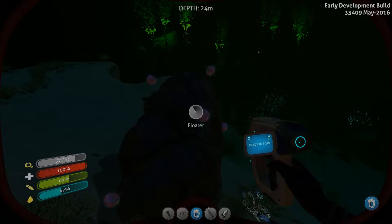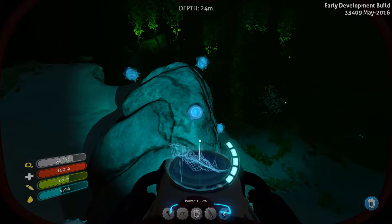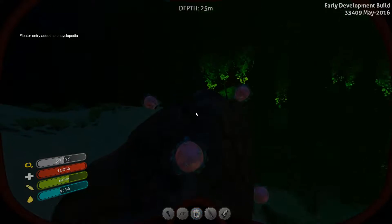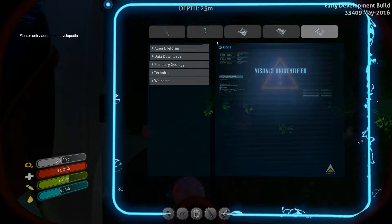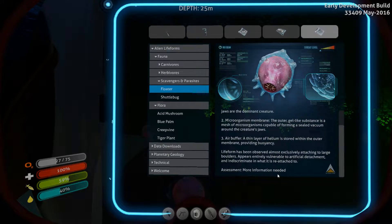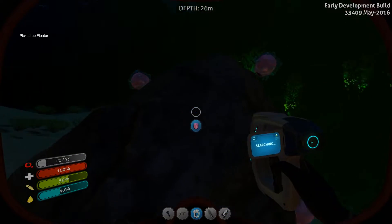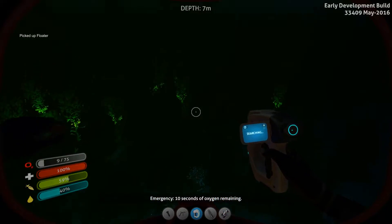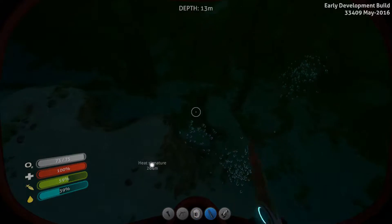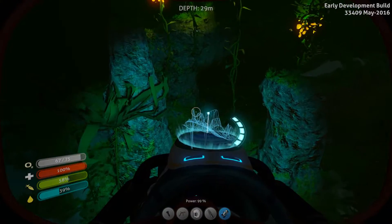What the heck is this thing? It's a floater. Not sure what that does, but let's scan it. Floater added to Encyclopedia. It says: attaching to large boulders, appears entirely vulnerable to artificial detachment and indiscriminate in what it is attached to. So can we get one of those and put it in the base? We'll try that out later. But currently I'm still in the process of finding some silver ores — be right back.